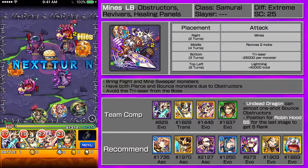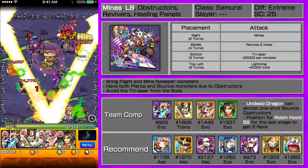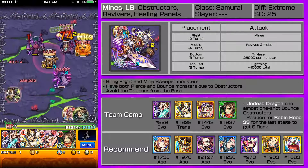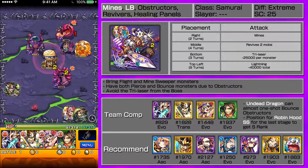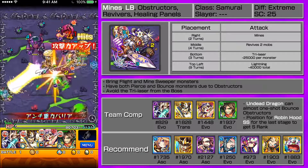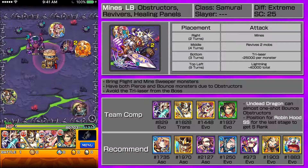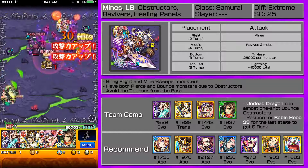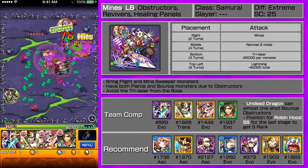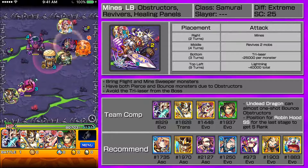First things first are the Obstructors. The good thing about Undead Dragon is that he is a Pierce, Flight, and Aether Slayer. The Blobs are Aetherian, so even with that, Undead Dragon can't clear them in one shot — you need about 90% of their HP for one swipe. This is where it gets annoying because of Revivers, and it can screw a lot of people's times.